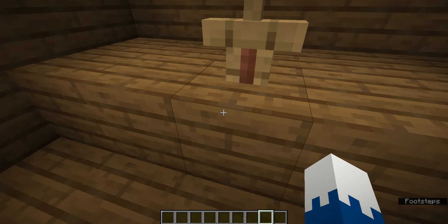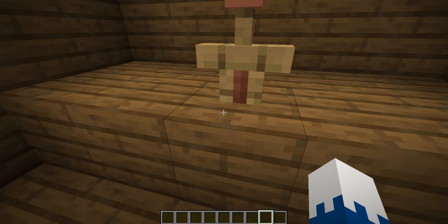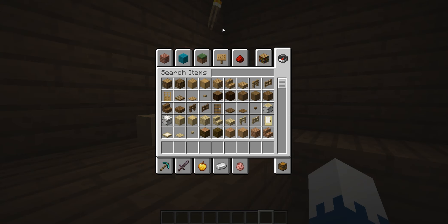One arm goes there, one goes there. And then you could have it holding something — like a chest piece or something. I don't know, I don't like golden gear.